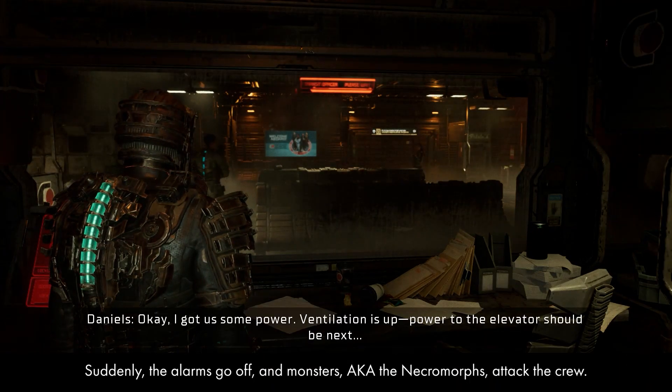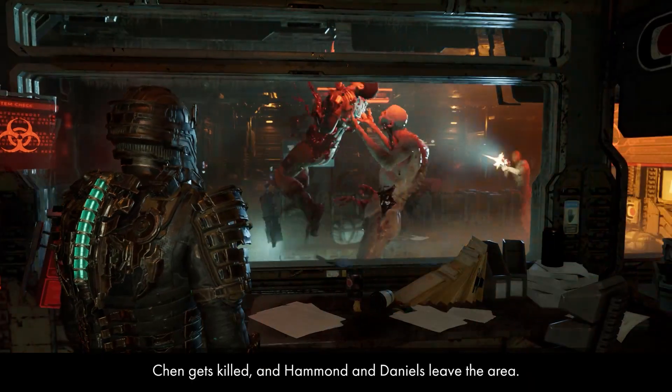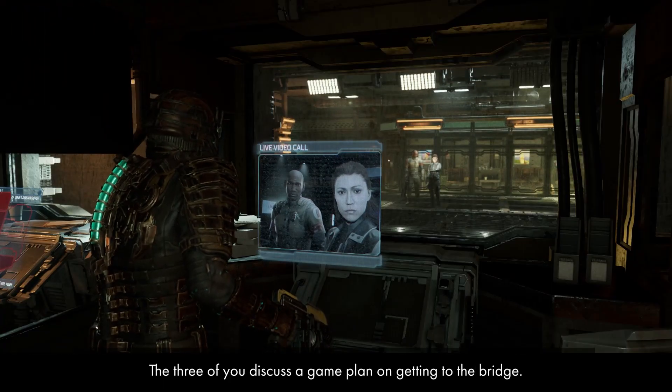Suddenly the alarms go off and monsters, aka the Necromorphs, attack the crew. Chen gets killed, and Hammond and Daniels leave the area. You escape on your own and meet up with Hammond and Daniels by the tram. The three of you discuss a game plan on getting to the bridge.